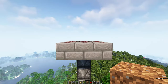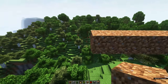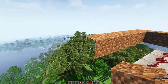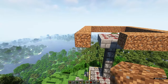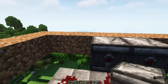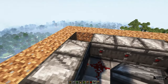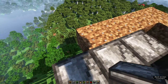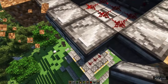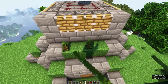Around this top platform you want to create a ring of temporary blocks. Then you want to face observers next to these temporary blocks, because these will trigger the redstone dust and therefore trigger the observers, which will then trigger the pistons downstairs. Each observer should trigger the pistons when the bamboo grows in front of it.